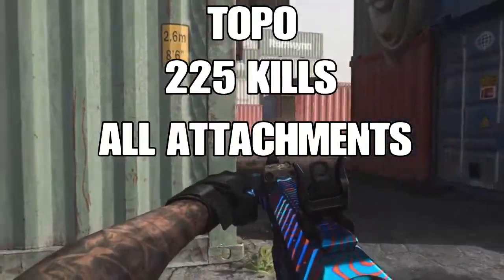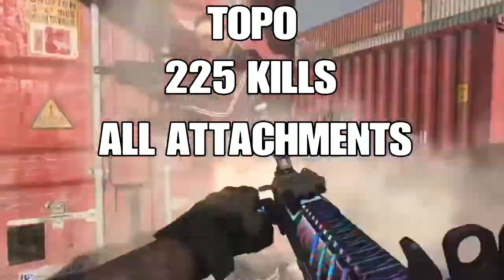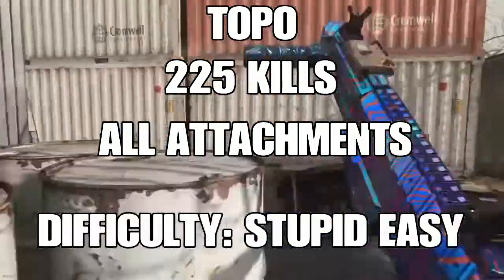Topo was definitely one of the easier ones to complete. You only have to get 225 kills with all attachments. Class setups will be shown right after this clip. Difficulty: Stupid Easy.